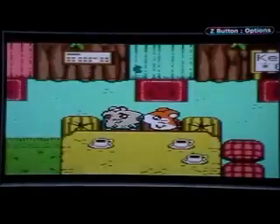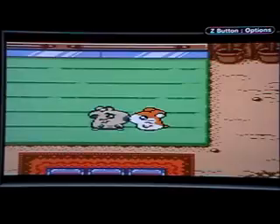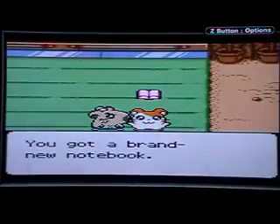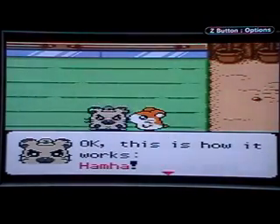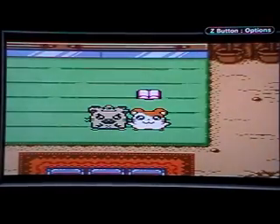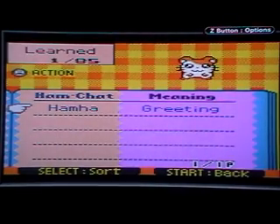I'll help you find the Ham Hams. Come on! I will explain everything in the next room. Boss is gonna teach us Ham Chat — the basic Ham Chats — and he's gonna give you a notebook so we can write down words. You got a brand new notebook. It's perfect for writing down all the Ham Chat words you learn. The first word we're gonna learn is Ham Ha, which means hello. It gives out the word and it gives you the meaning. Ham Ha means greeting.